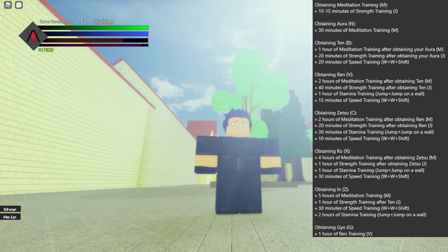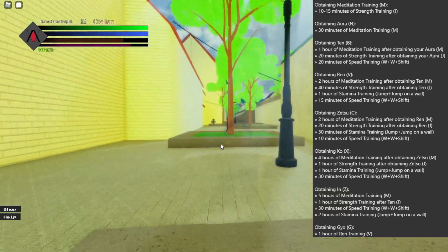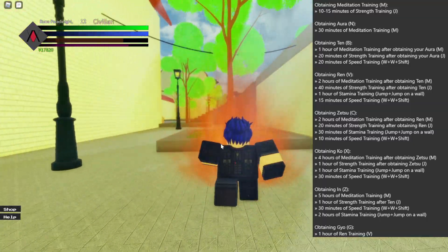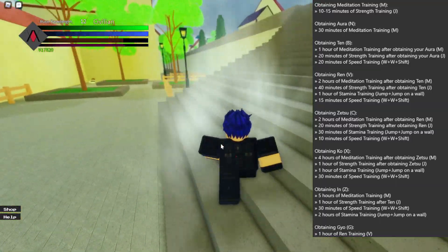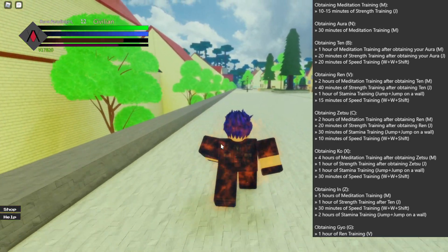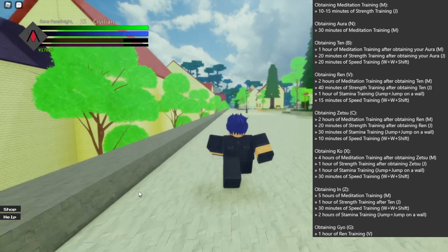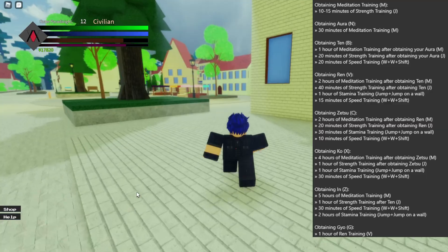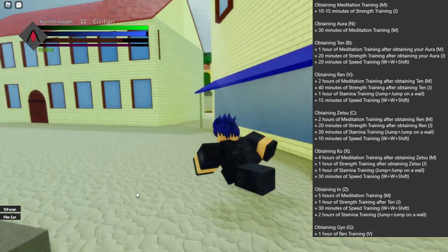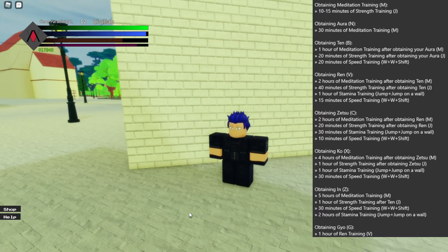Once you get the gold sparkle you can press X to use Ko. To clarify key binds: C is Zetsu, V is Ren, B is Ten which gives defense, and N is just your aura. The next thing is In. For In you need five hours of meditation training total from when you started - nothing 'after obtaining,' so you should already have it from all the other meditation.